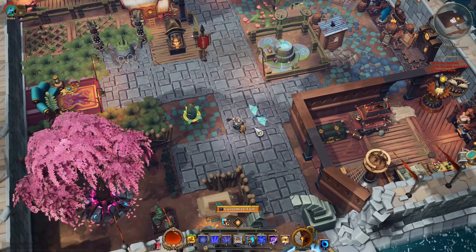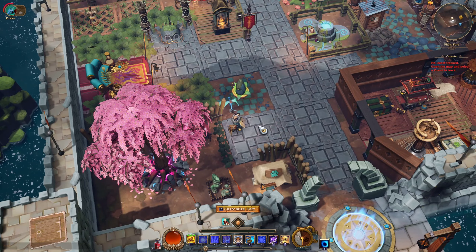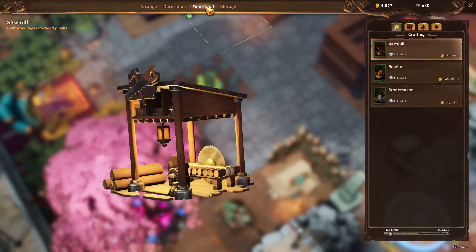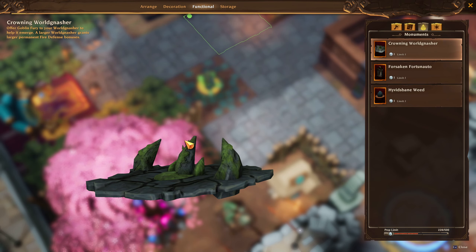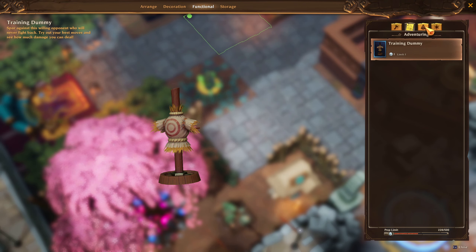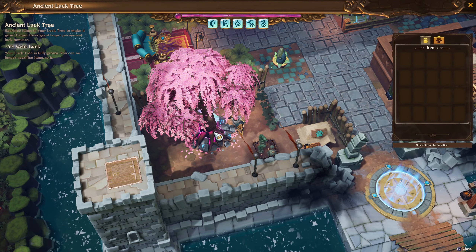Let's start with Gear Lock. Press F to customize your fort and it's under Functional. Since I already have my tree up here, it's not showing on the list. So let me just open the Ancient Tree.